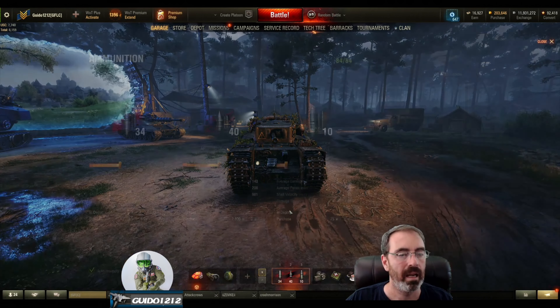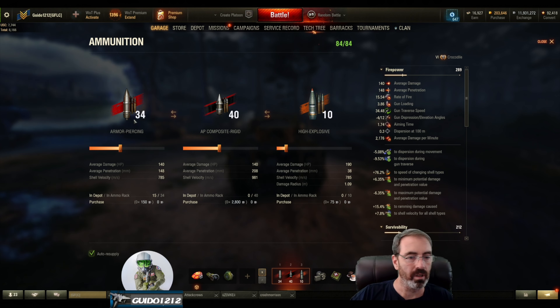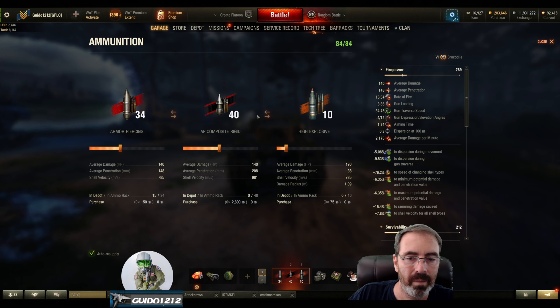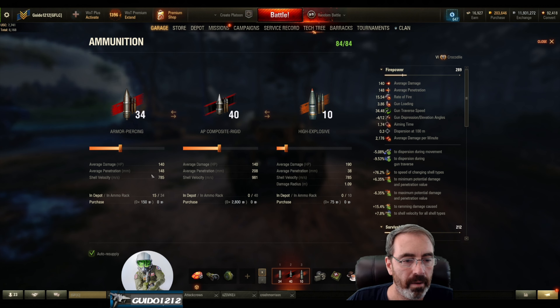I did carry a lot of APCR — 208 penetration on your gold/special round, and 148 on your standard AP. The HE doesn't do a whole lot — it goes to 190 alpha but only has 38 pen. I have 10 HE just because I have so many shells. It shoots so fast that depending on the situation, you can go through a lot of shells. I've started using all my APCR and switched to AP. Generally I just hit 2 and go with this tank. The 148 penetration on standard is not fantastic, but 208 is pretty darn good — that's a pretty big bump for an APCR round.